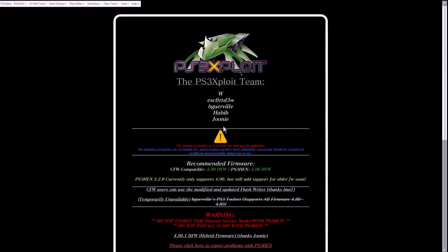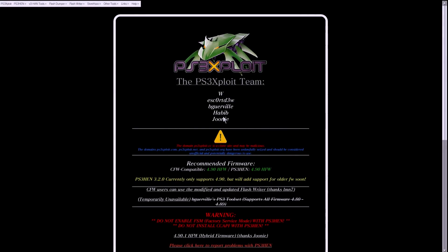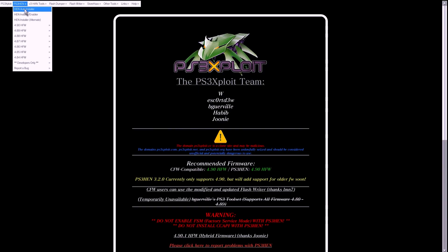Go ahead and read any messages posted up here, and once you agree to them you can hit OK. For this, press the Select button and add the site to your bookmarks so you can access it easier later on. Now come up to the top, look for PS3 HEN, and pick your option — whether you want the HEN auto installer, the HEN installer enabler, or the HEN alternative installer.